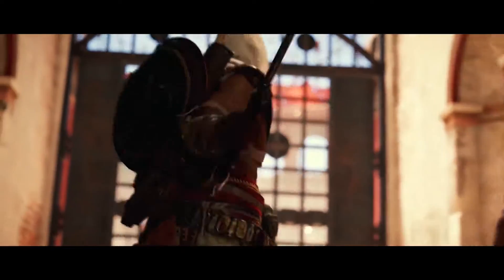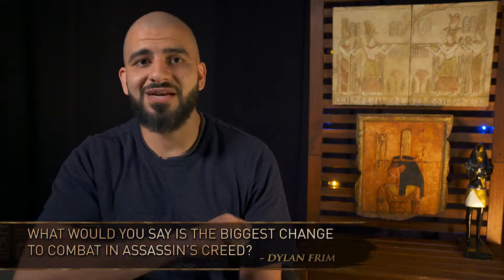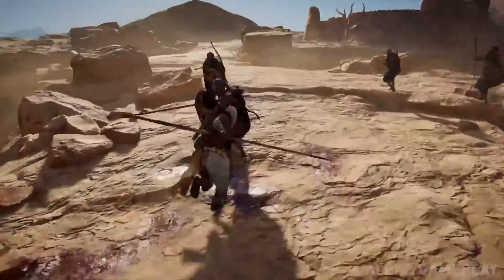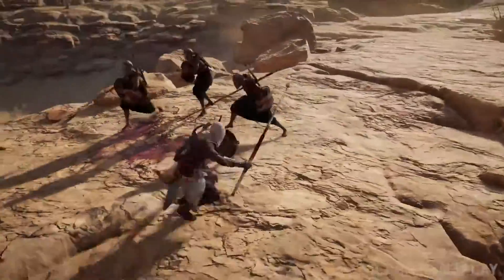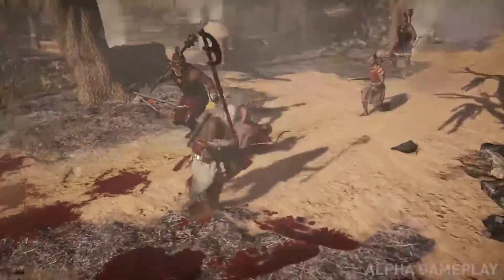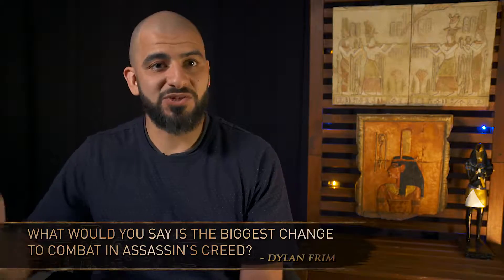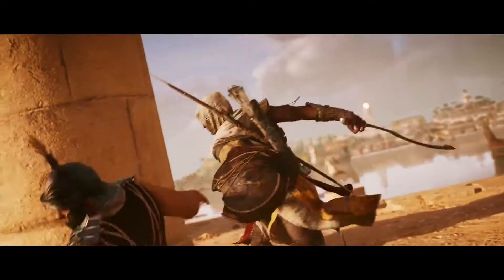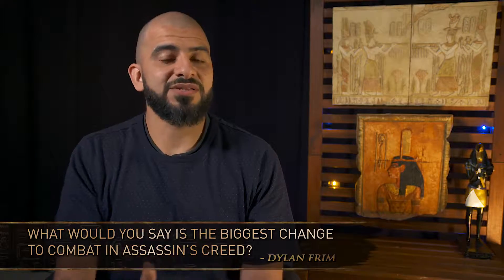The change we decided — the paradigm shift — is we went to what we call a hitbox system, which means that any time you swing your weapon, no matter the distance, no matter if there's no one around you, you're going to swing. And that means all of a sudden that distance matters, the speed of your weapons matters, your position in the fight relative to other enemies also matters. Because now if you have a big spear and you're swinging it around, you can hit multiple enemies all at the same time. So all of a sudden, all these parameters of a weapon really matter in the gameplay.